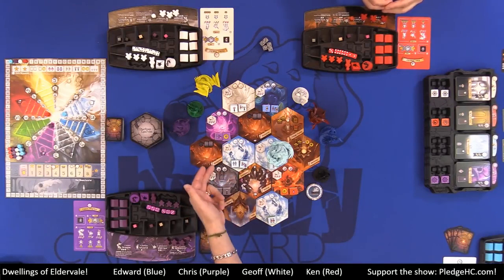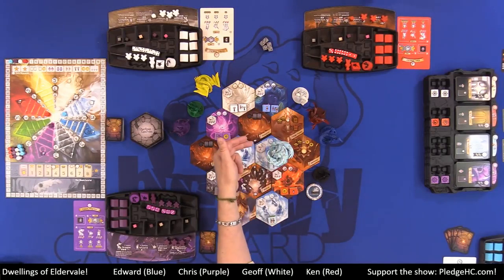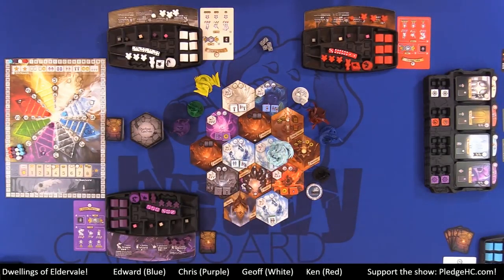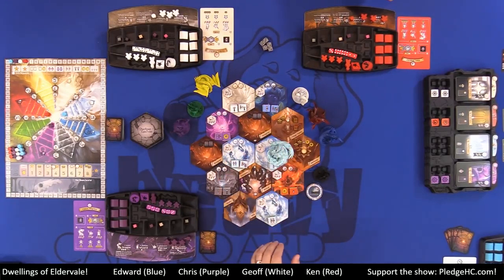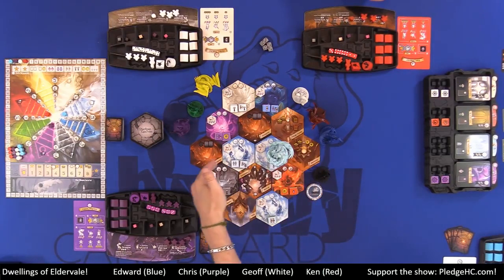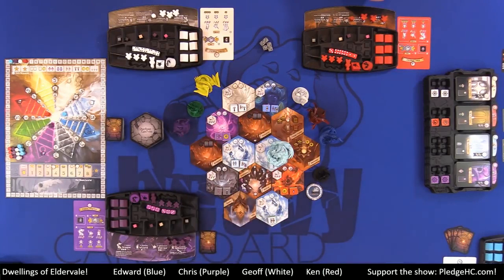These tiles are made up of elemental realm tiles as well as various ruins. The ruins have names on them: dungeons, portals, mills, fortress, mage tower, and another dungeon. We have random tile placement, but it is a set board shape based on the player count. In a four-player game, it's always four in the center, three outside of that, and two outside of that.